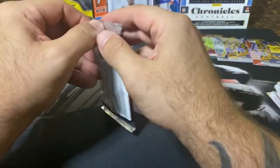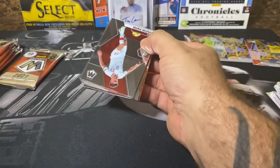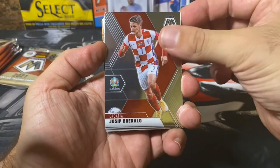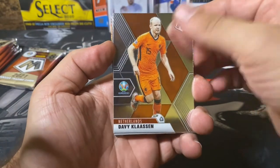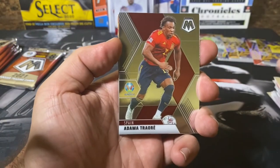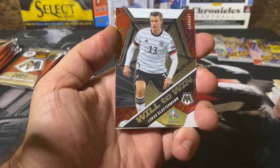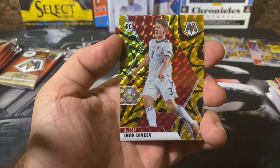About halfway through — unfortunately no numbered cards yet. Let's see if the second half of this box can change our luck. Pack five: Piatik, Brecalo, Fernandez, Classen, Calvert-Lewin from England, Adama Traoré, Will to Win — Lucas Klostermann. And our next gold fluorescent is Igor Deviv.